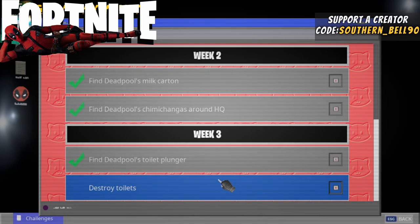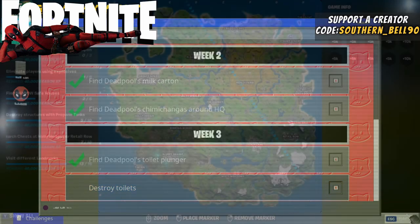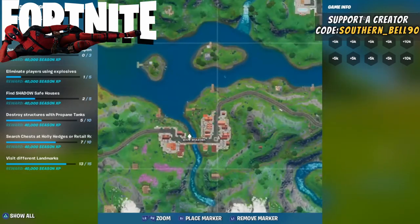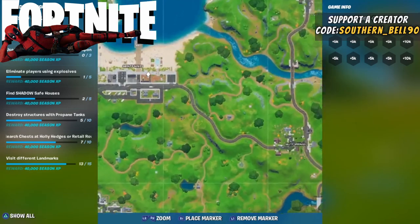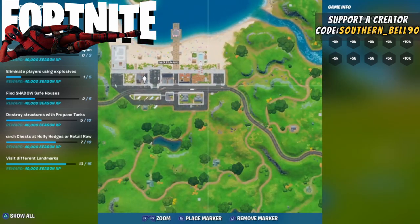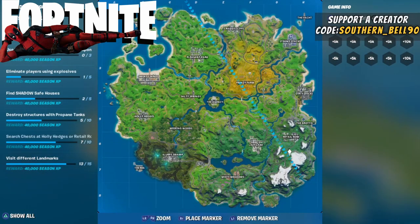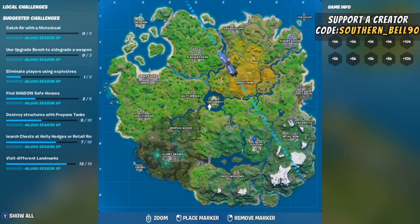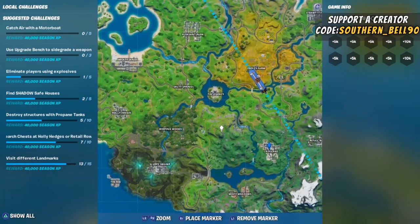Some of the better places to go would be bigger cities like Lazy Lake or Misty Meadows, maybe Sandy Islands with some apartments to get the three toilets you need. I'm going to go ahead and land in Lazy Lake — it's one of the bigger places with more apartment-type buildings, so I have a better chance of getting all three at once.